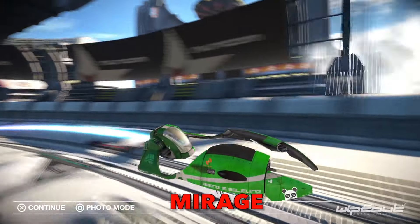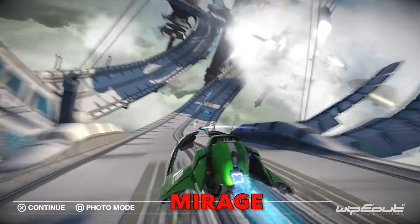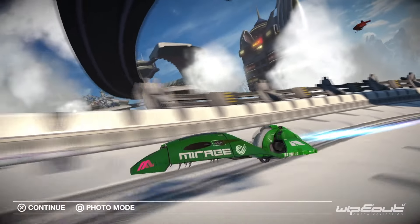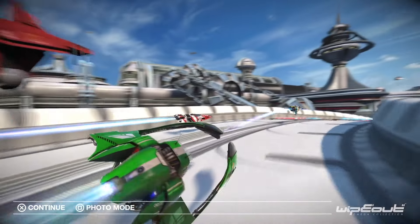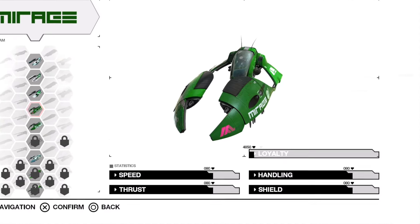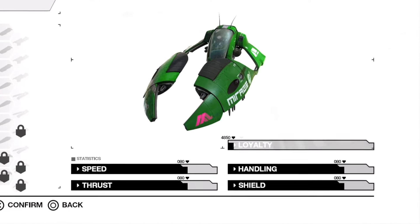Mirage: After developing the Magstrip technology for the AG Racing League, the Dubai-based Mirage Antigravity Excellence Center finally decided to manufacture their own craft to enter the competition. It is to this day still unclear why they decided to make their ship so incredibly ugly. Leaving all cosmetic valuations aside, Mirage is as balanced a craft as they come, with 8 points in each stat.